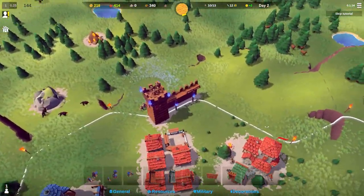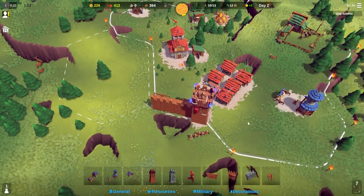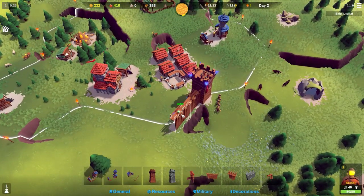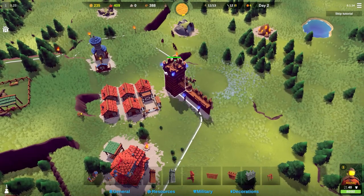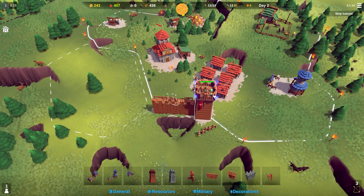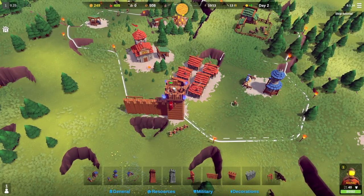After losing some archers - where are they all? Some are actually inside. I can tell them to go to the wall - yes. I think I'll put them at the top, it seems the better approach. I have no idea what the enemies are going to come at us with next.